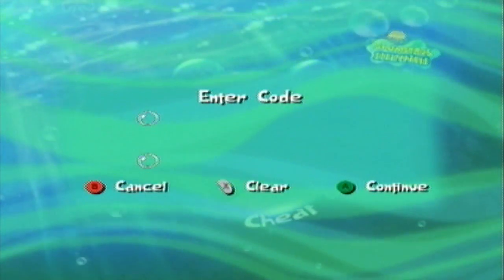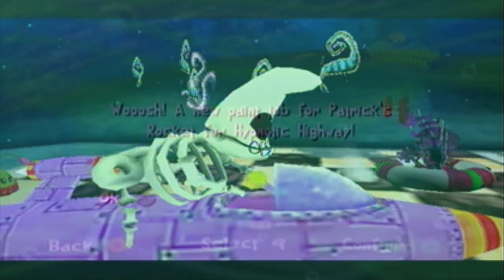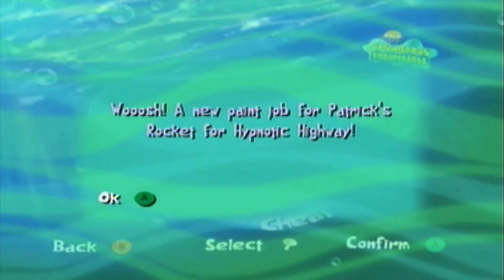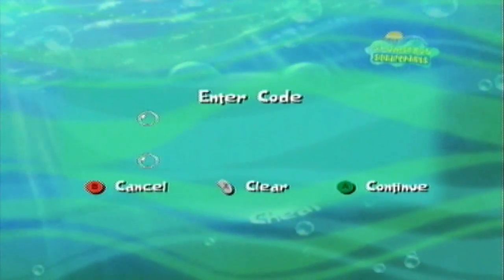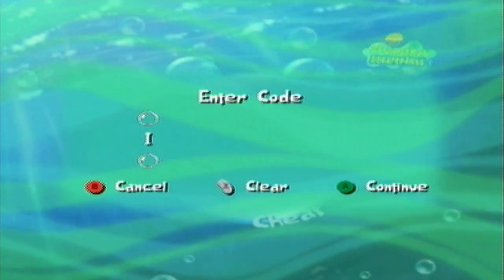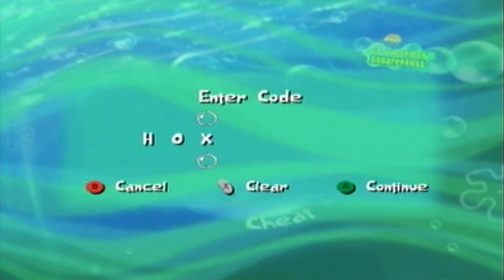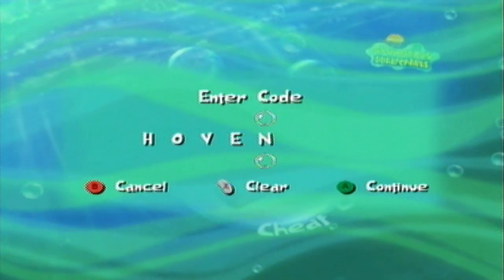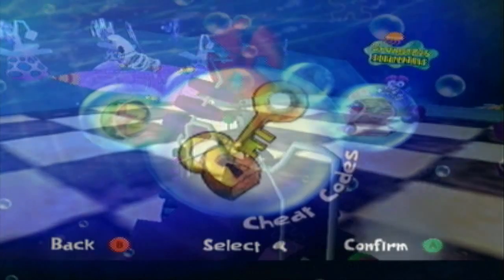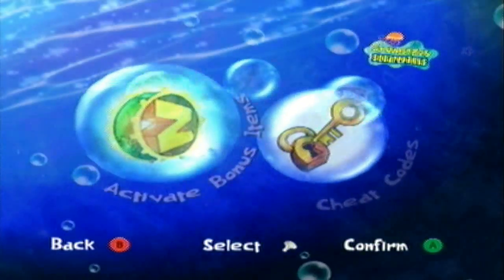Next up we have the cheat code for Patrick's rocket. The cheat is 'Bun Run,' and this will give you a paint job for Patrick's rocket in Hypnotic Highway - 'Whoosh, a new paint job for Patrick's rocket in Hypnotic Highway.' And now for the final cheat code - the last cosmetic change. 'You've unlocked a new look for Plankton's Hovercraft in Hypnotic Highway.' And those are all of the cosmetic cheat codes.